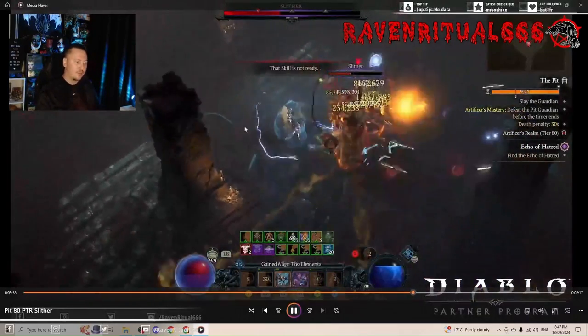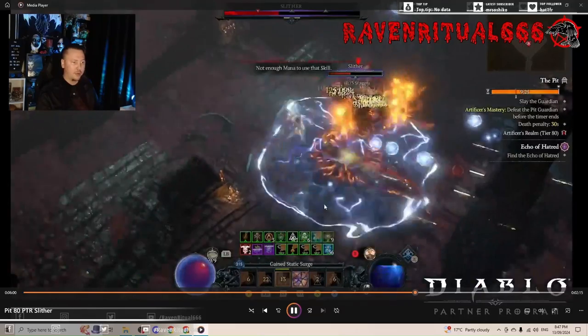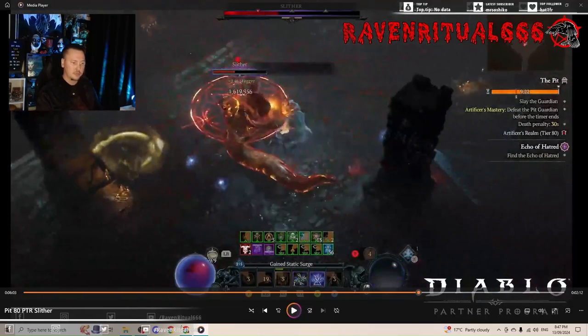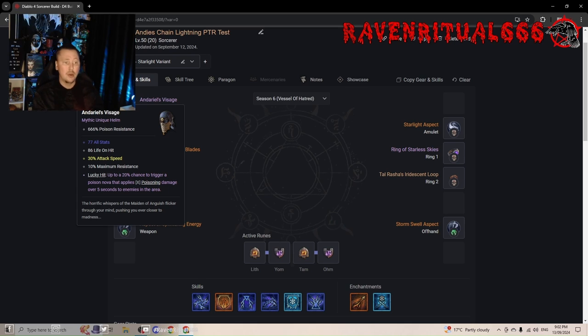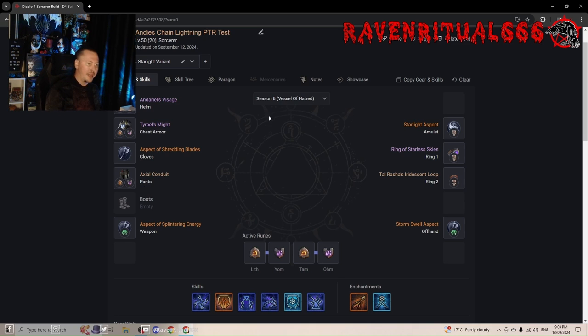Let's have a look at our skills and then break down the gear and Paragon board briefly. Looking at the gear, first we're running Andariel's Visage. Ideally with perfect masterworking you want triple attack speed; if not, double attack speed and all stats is the best way to masterwork it. You want to run Topaz in your helm because the Intelligence buff is just a flat damage boost to everything you do.